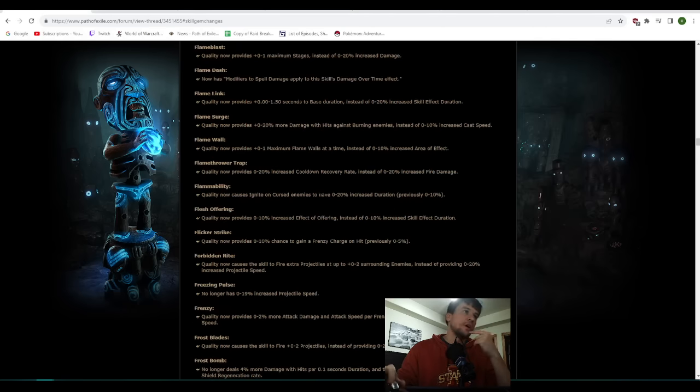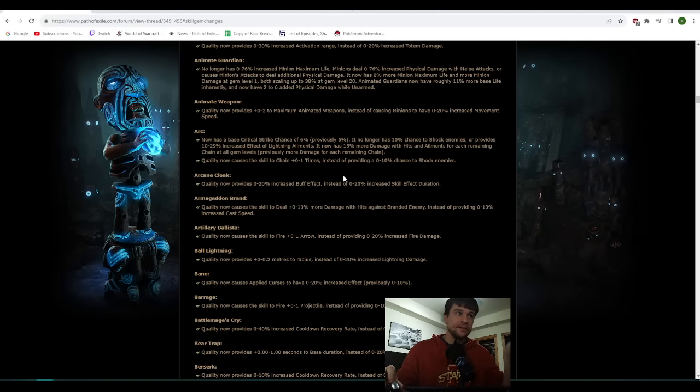Arcane Cloak got a lot better — let's get into the upsides now. With all the upsides, I would say the build comes out stronger this league than last league. You just have the one hurdle of solving your mana, which you have the flask for, and ultimately an endgame-enough leech to get around it anyways. Arcane Cloak now gets 20% buff effect at 20 quality. You do lose the helmet enchant, but this is kind of a free link — you can just slap this in with a level 4 Enhance. Level 4 Enhances usually cost about 2 or 3 divines, and in your more endgame setup you're going to juice this up to 44% buff effect. That's a pretty big deal.